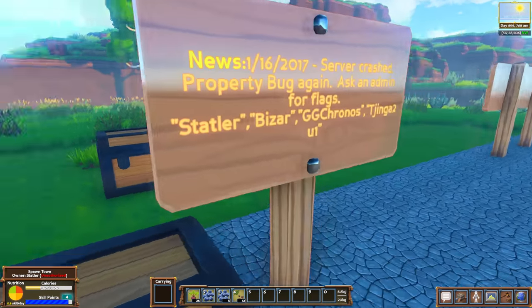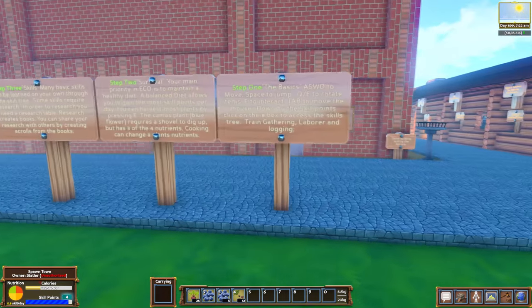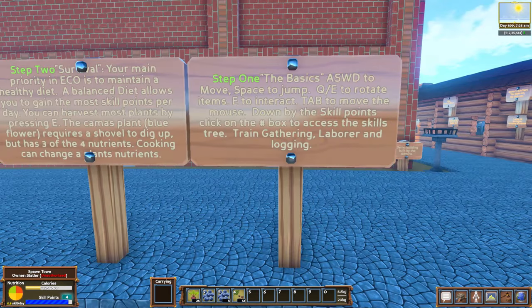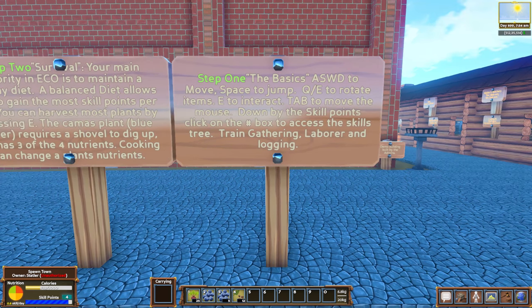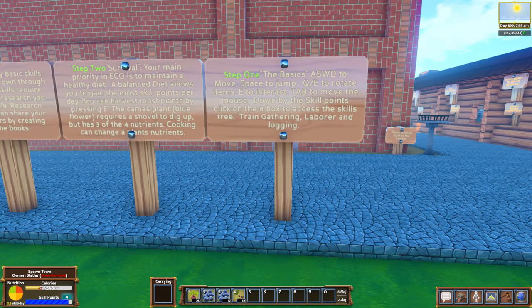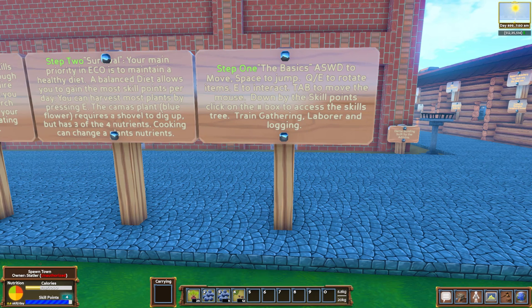Over here there's a little news update about some server issue they were having. A little bird comes flying at me. So here it's going to teach you about the steps for the game. Step 1: WASD to move, Space to jump, Q and E to rotate items, E to interact, Tab to move the mouse. Down by the skill points, click on the pound sign and access the skills tree. Train gathering, laborer, and logging. Let's go ahead and do that real quick.